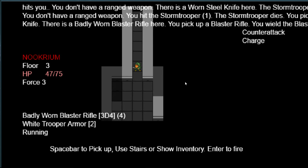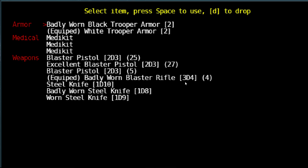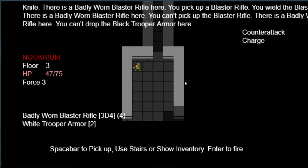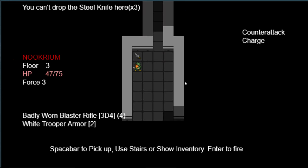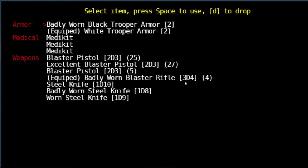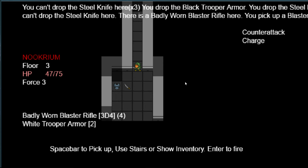Another gun — a blaster rifle — but I can't pick it up, probably because I have too much junk. Let's drop the steel knife — we don't need that worn one either. I can't drop here because there are things in the way — one item per tile, apparently. There we go; now I can pick up the gun. We got him for nine damage.